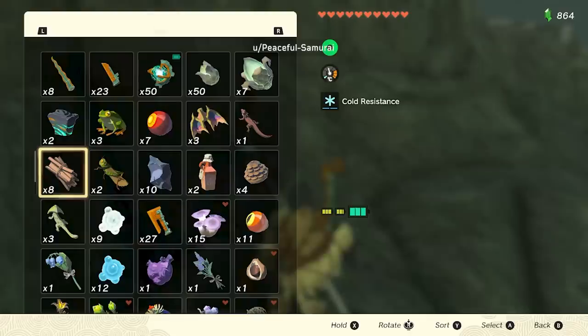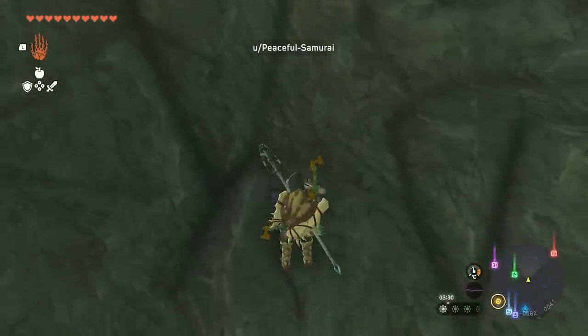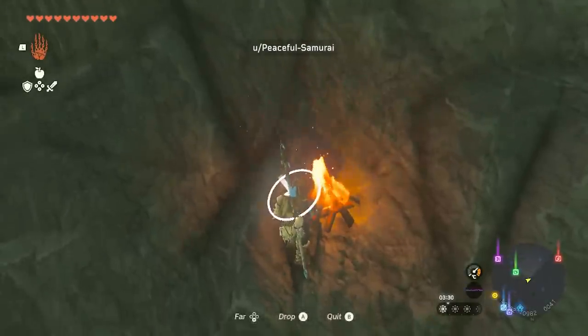If you're struggling to get past the monsters at Hyrule Skyview Tower, then try this. Throwing a pinecone on a fire creates a strong updraft that you can then use with your paraglider.